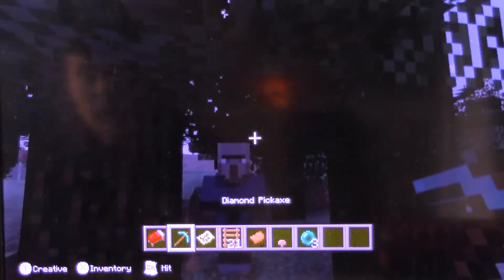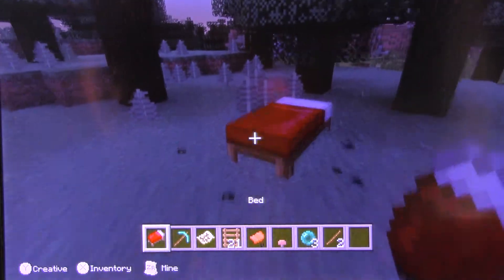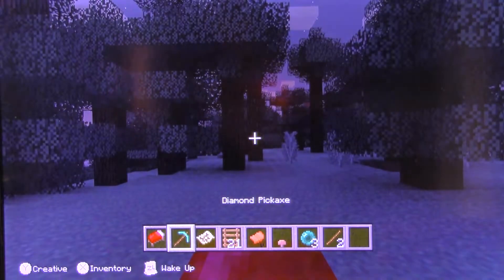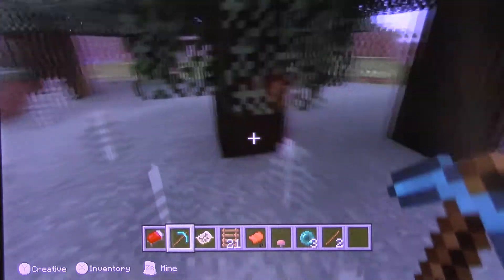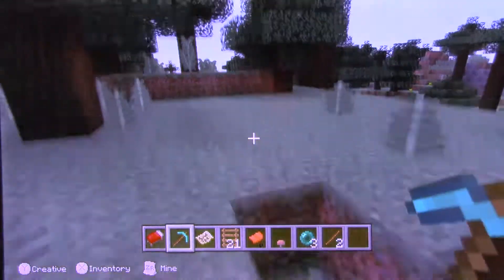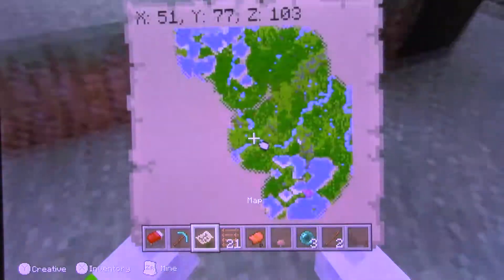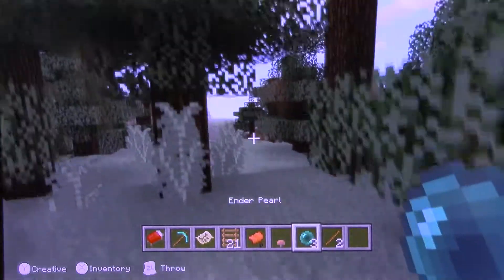Oh, that's a witch, not a villager. How dare you put a curse on me. You're dead. Take that, stupid witch. I thought that that was a villager. I'm trying to get back to the village.